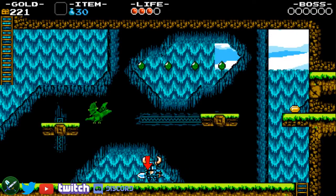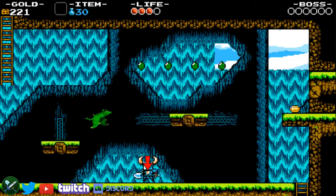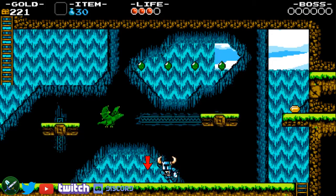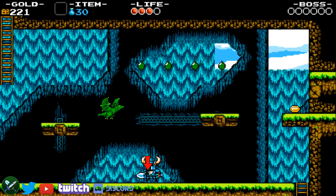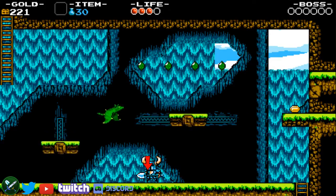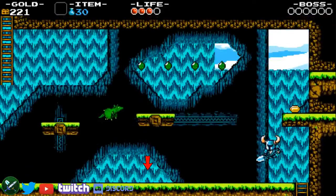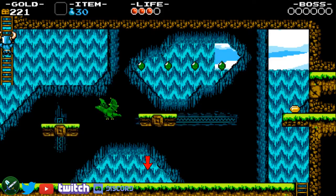The visual cue for the first pogo on the dragon is actually the left horn. It looks like a pyramid — there's a waterfall in the background. When it becomes horizontal again and Shovel Knight's left horn is at that point, that's when I jump, because that makes a good setup for the vertical platform so you can get the maximum height to grab the ladder.